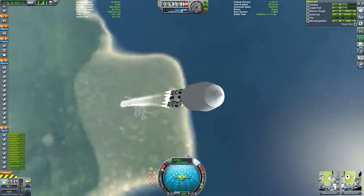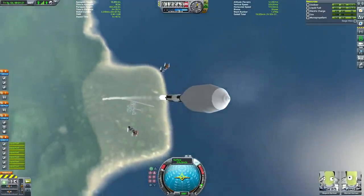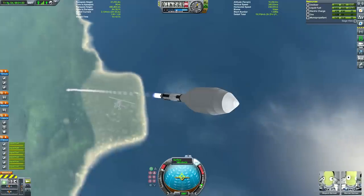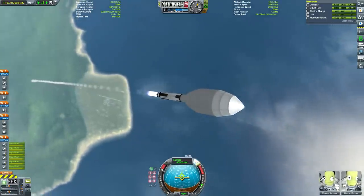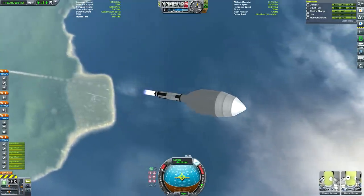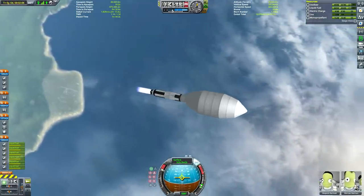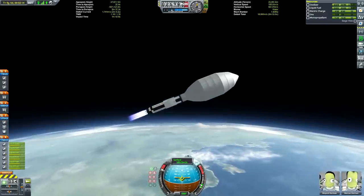I'll play back the footage at varying speeds depending on how interesting things are. At the moment it's just a fairly standard gravity turn. I generally aim to be pointing at 45 degrees by the time I hit 10 kilometers. This one requires a very gentle gravity turn. Those vector engines at the base are there in place of fins. As you can see, this thing is very top-heavy, so it's very flip-happy if flown too liberally.